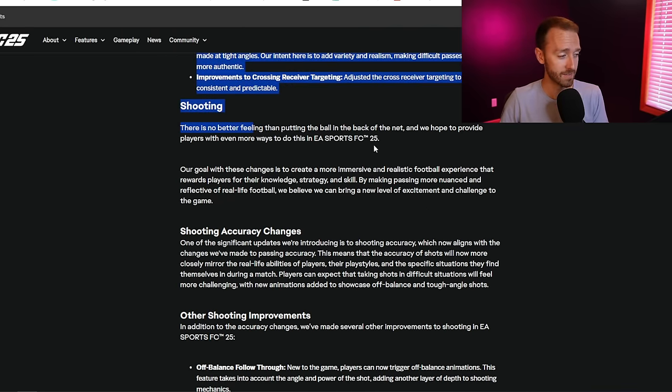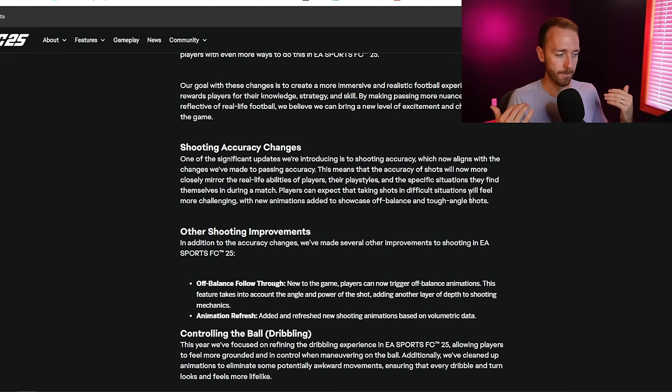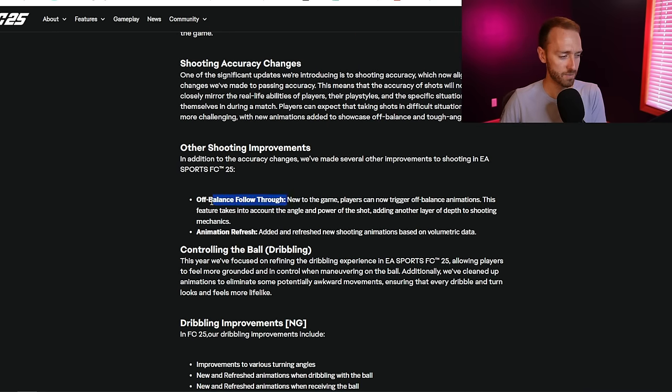They said there's no better feeling than putting the ball in the back of the net. The accuracy is the thing they've changed, which aligns with the changes made to passing accuracy. If you're off balance or facing the wrong direction but you power up a shot, the likelihood of it going in or even being a great shot is a lot less. But they also added new animations for off balance and tough angle shots, so they're adding animations to help you pull off those while also saying that a bad position means less accuracy on your shot.